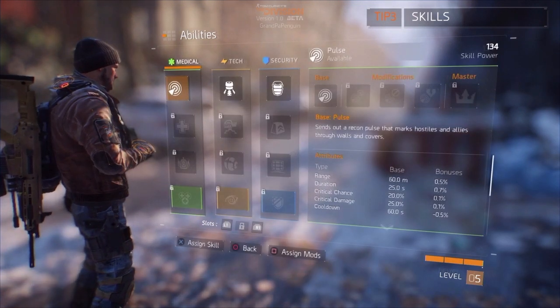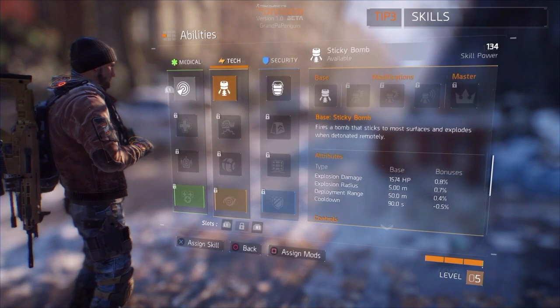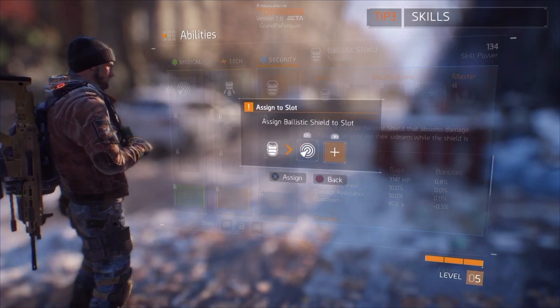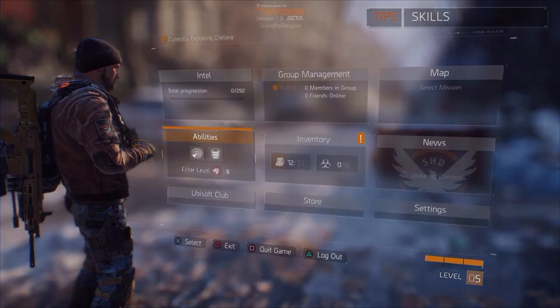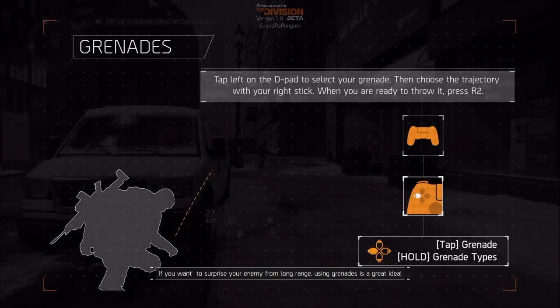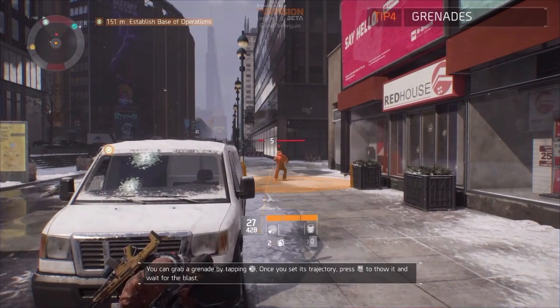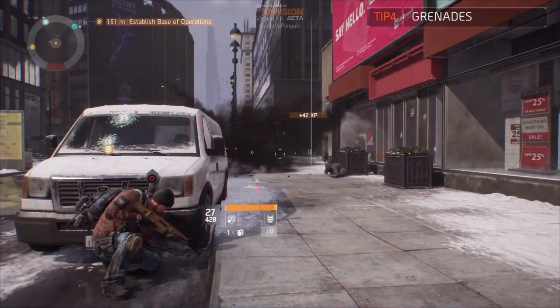Medical, tech, security. Oh, you guys assigned a ballistic shield — nice! If you want to surprise your enemy from long range, like super siege, press the right trigger to throw it and wait for the blast.